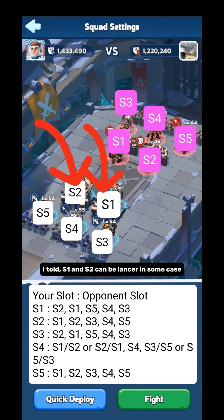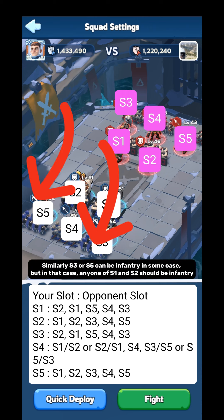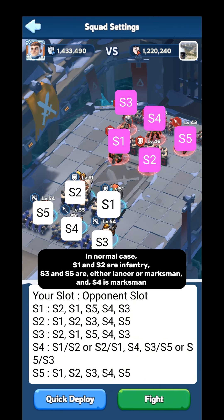S1 and S2 can be lancer in some cases. Similarly, S3 or S5 can be infantry in some cases, but then at least one of S1 and S2 should still be infantry. In some cases, S4 can be a lancer instead of a marksman, but that lancer in S4 should have an area-of-damage skill. In the normal case: S1 and S2 are infantry, S3 and S5 are either lancer or marksman, and S4 is marksman. This is how you design your lineup.